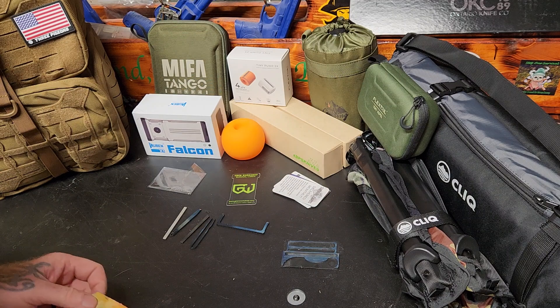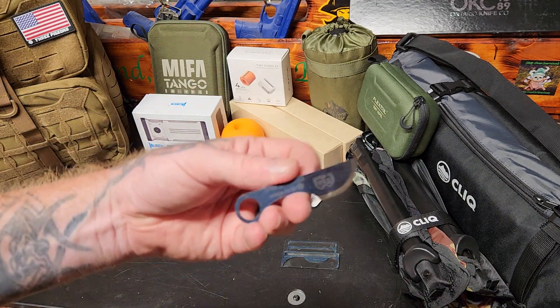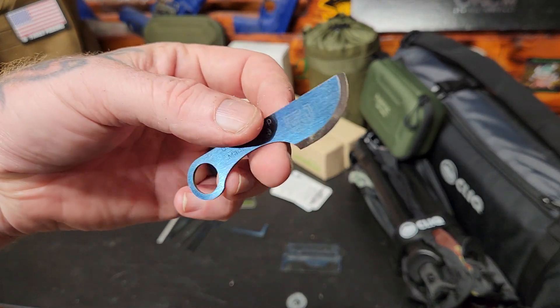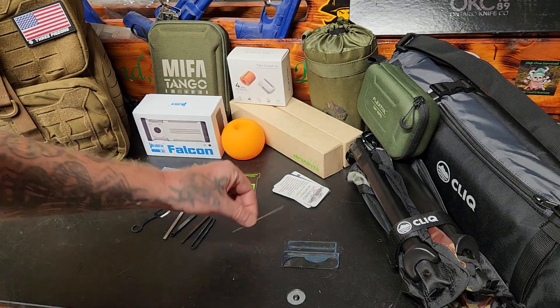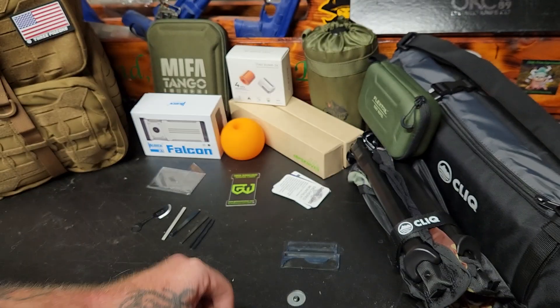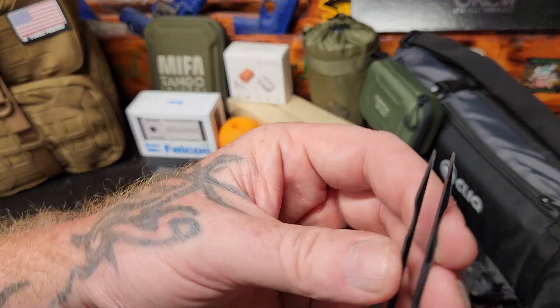So you get something that is an actual knife - very thick - and that can go in your wallet with you. You've got the saw, you get tweezers.